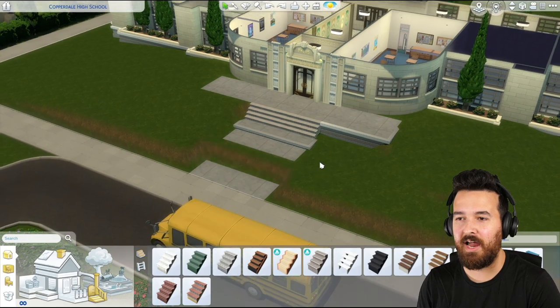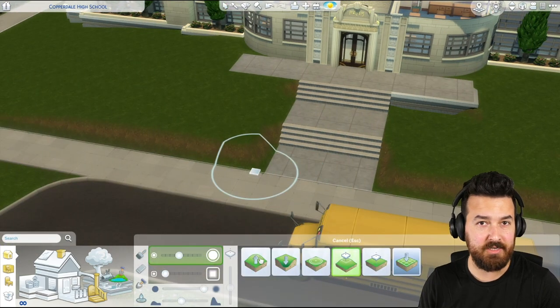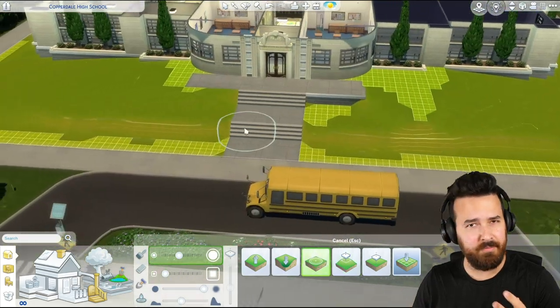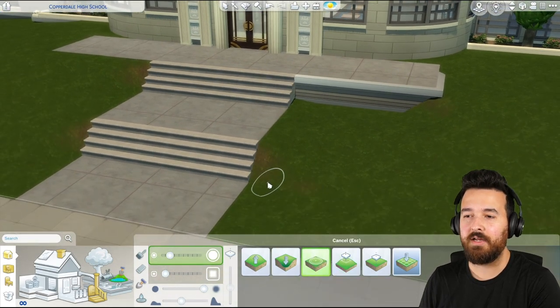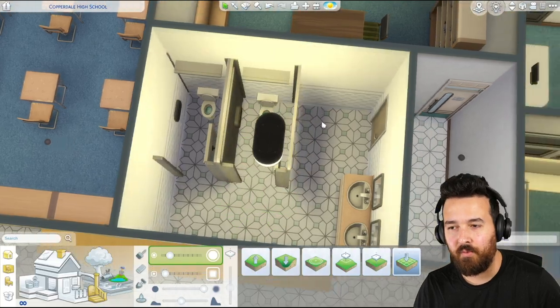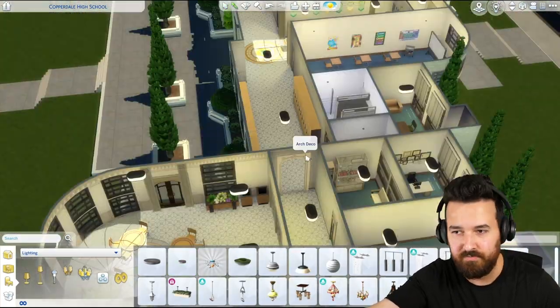Starting off right at the beginning here, I have actually moved the entire school forward, closer to the front of the lot. Number one, I actually wanted room out the back for like an auditorium kind of build or something along those lines. I know there is an auditorium lot type but for the sake of it looking more like a high school I wanted to include that on the lot, so I moved the school forward. Also it means you don't have to walk 100 meters just to get to the front door.